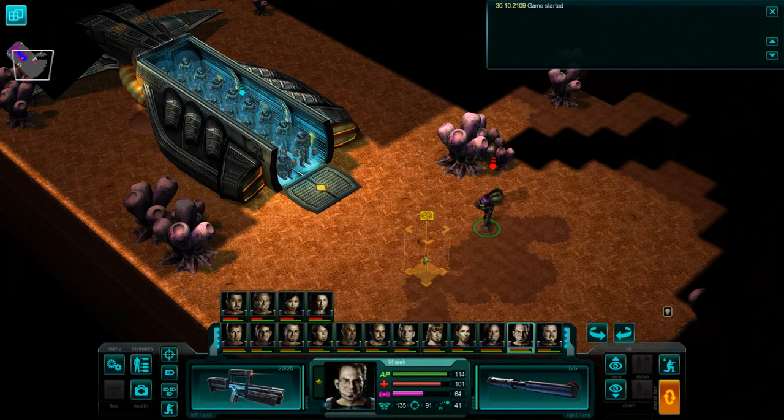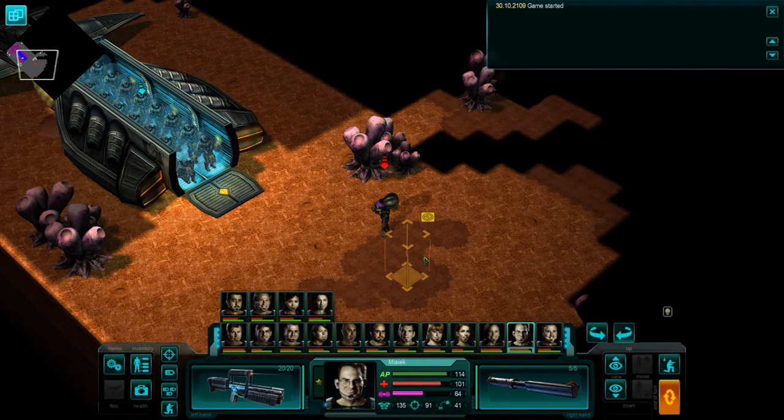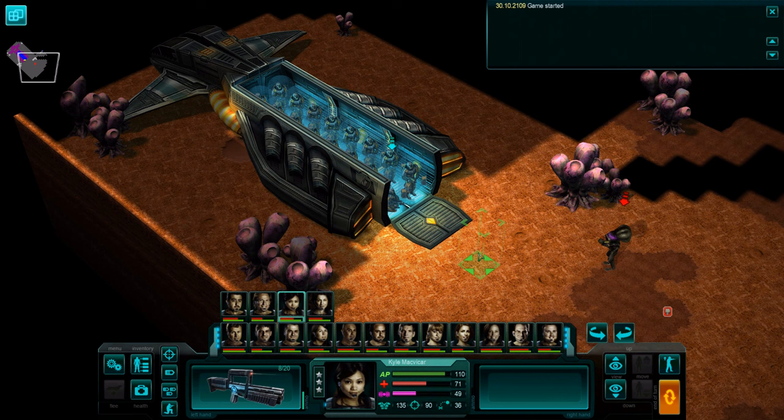Welcome back everyone, welcome back to Let's Play UFO 2 Extraterrestrials. We are on Mercury. It's, I think, the final mission, and we already see an alien greeting us right here, which Kyle is going to say hello to.